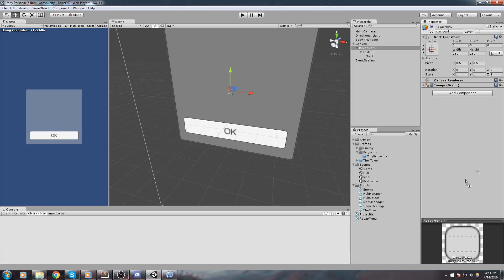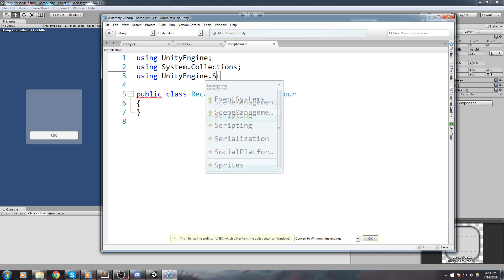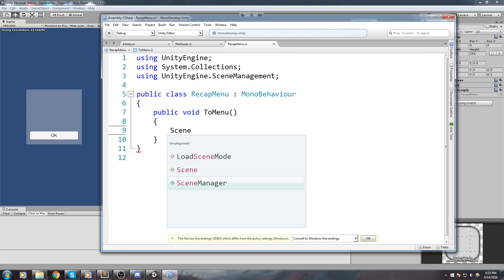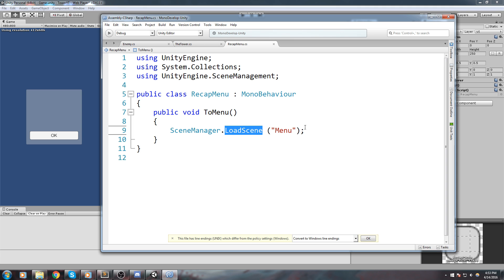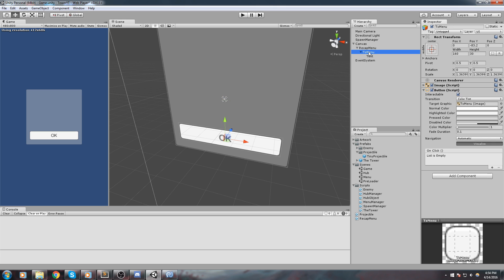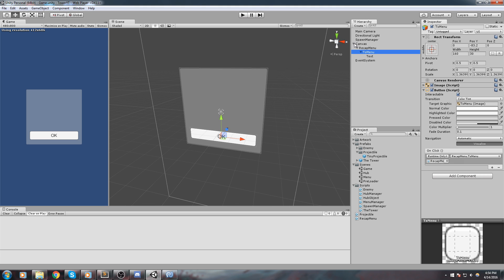With the RecapMenu script on the recap menu object, we add 'using UnityEngine.SceneManagement' so we can go back to the menu using the SceneManager. We create a public function called ToMenu, which just calls SceneManager.LoadScene with the menu scene name. Once compiled, I go to the button, hit the plus sign in the OnClick event, drag and drop the recap menu object, and select the ToMenu function from the RecapMenu component. That's our recap menu set up.